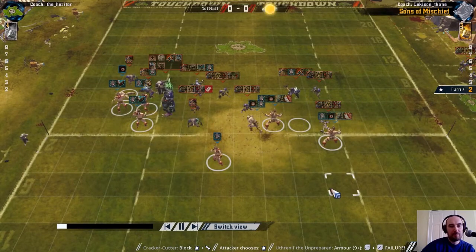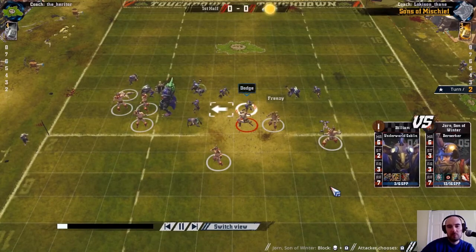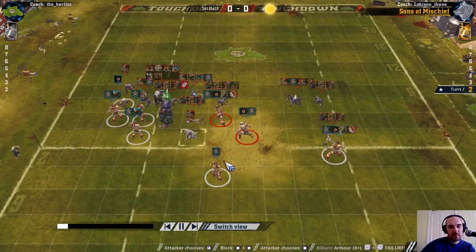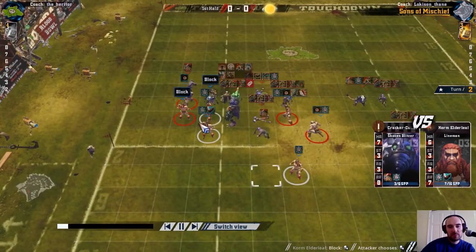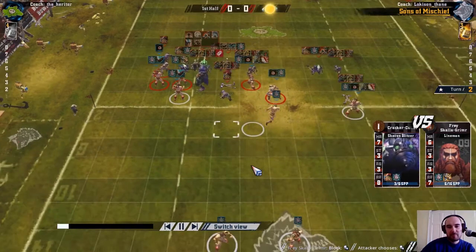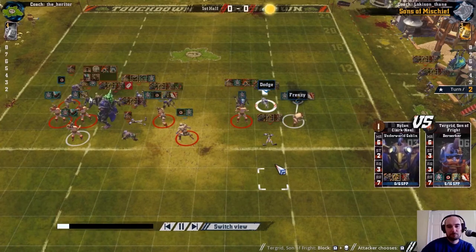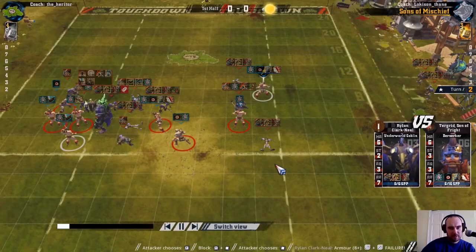I'm concerned about tackle linemen hitting them. Frenzy helping to get around dodge again there, and that's one of those unleveled goblins down. There's action back here - taking 1-dice blocks on my blitzer but both-downs both times, so nothing happens there. A marker in there and that will be 2 dice on that goblin - pushback and then knockdown again, and again no armour break.